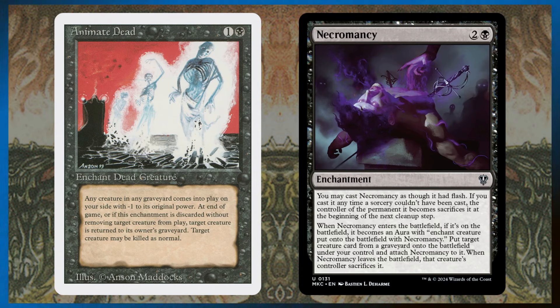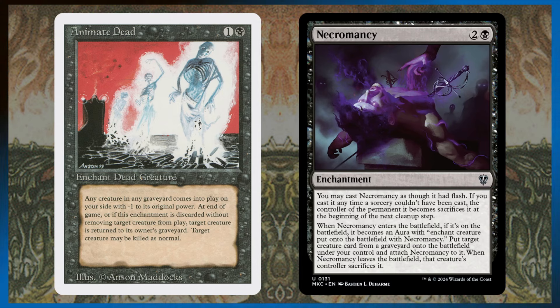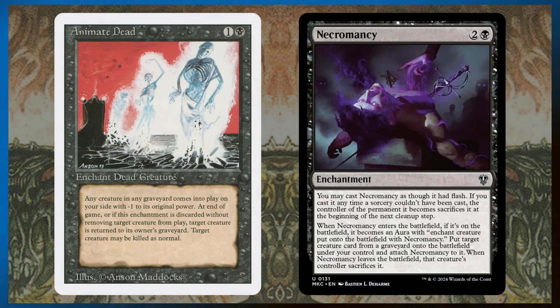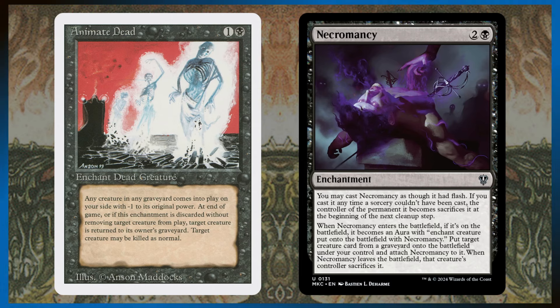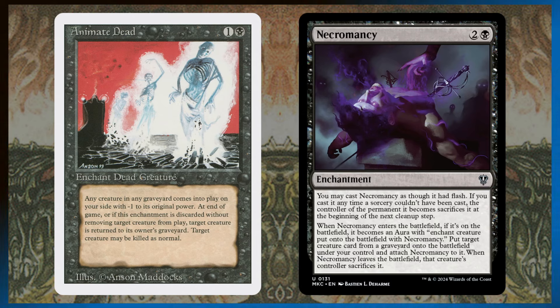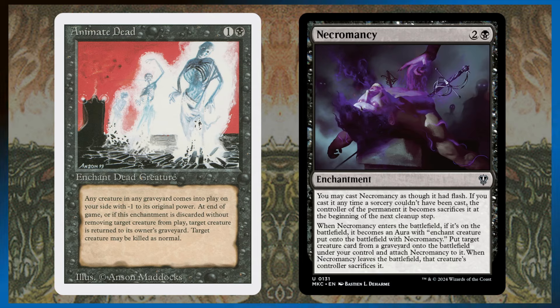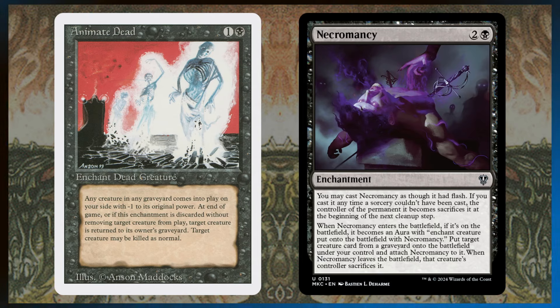If someone plays a board wipe for all enchantments, the creature enchanted by the Animate Dead or Necromancy would also go, which sucks. But that's fine for two or three mana — you get to cheat something from anybody's graveyard. The only difference between these two, besides Necromancy costing one more, is Animate Dead gives the enchanted creature minus one, minus one. I run Animate Dead in the Muldrotha deck and it is not fair.